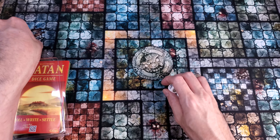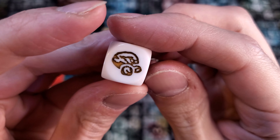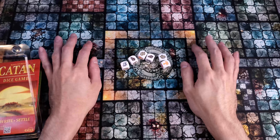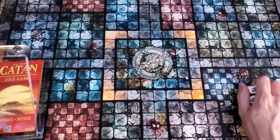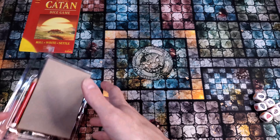We have 6D6, aforementioned, with six different resources including wheat, bricks, gold, lumber, ore, and wool. A lot of you may already find some ways to use these symbols and these resources as homebrew for another game, but today we're going to learn how to play this properly, and we're going to play a solo round.